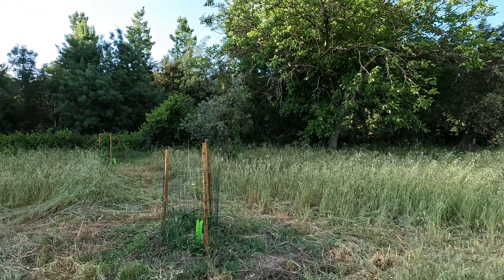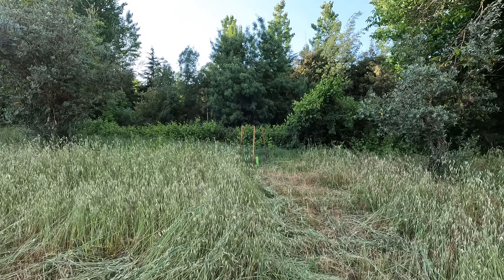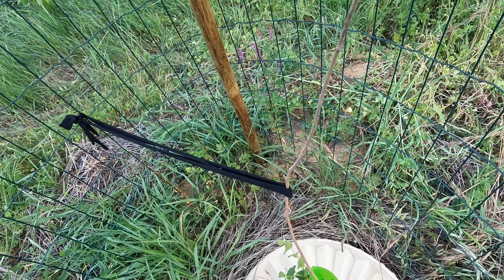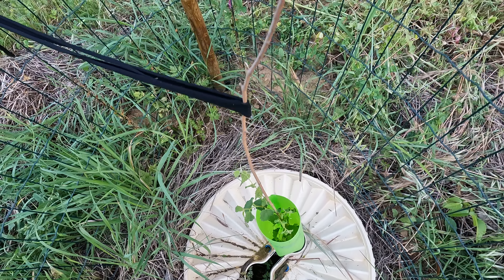Now between these walnut trees — the first two walnut trees — should be tree 8. I'll do 8 and then stop, and start a new video from here. Here's tree 8. It's got some green stuff down low, and nothing really on top, just a stick.